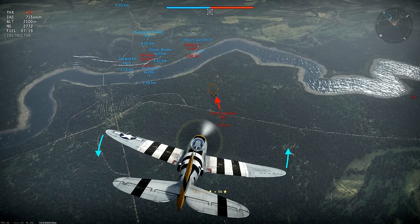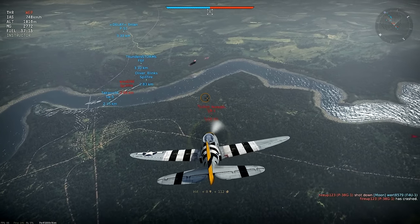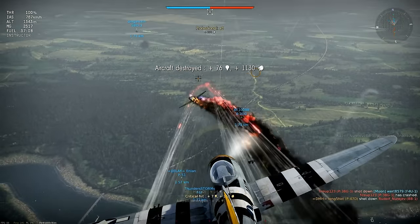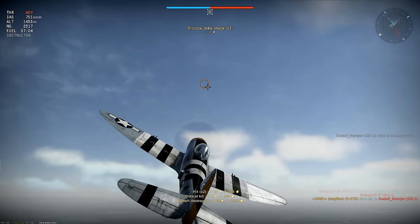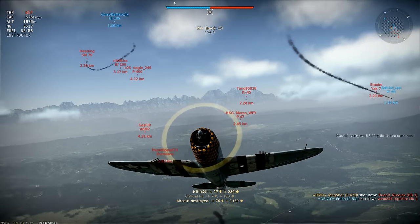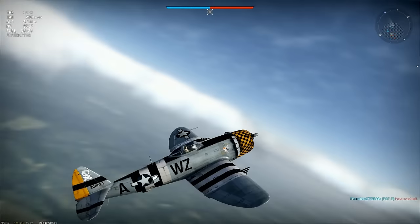I roll a little to the left to match his heading, and consider what's likely to happen: the enemy plane could keep flying straight, target one of the blue planes to his left, or break hard to either side. Although I'm over a kilometer away, I'm watching closely and ready to quickly adjust my roll angle and flight direction. He only makes a minor turn to the left, I instantly correct with my roll, and I'm in position for a great shot as I reach convergence range.